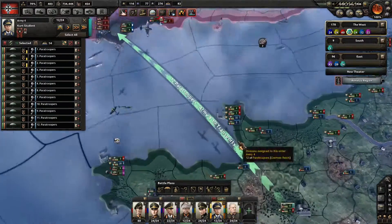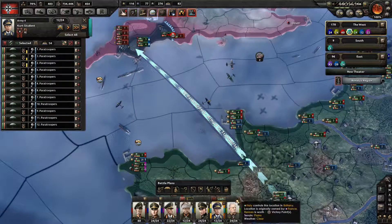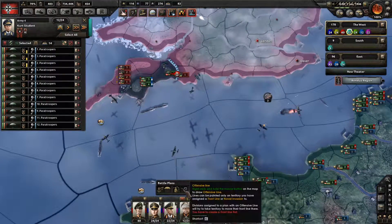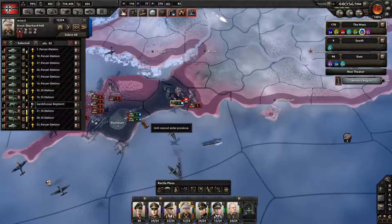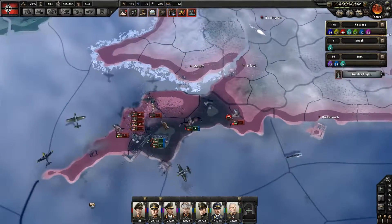Again, air superiority might be the issue. Paratroopers, cancel your mission. Blue Army — delete this. You, get in there. You, stay where you are. Don't be dumbasses. As a matter of fact, we've gotta wipe these guys out. Let's see if we can manage it.